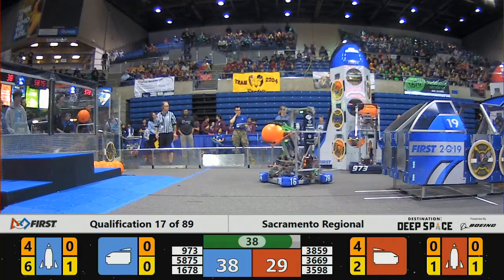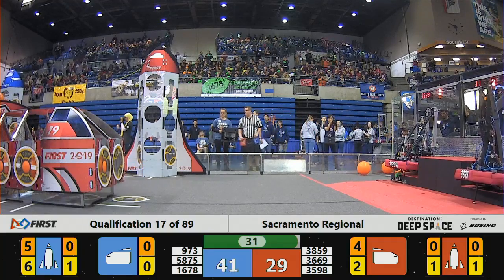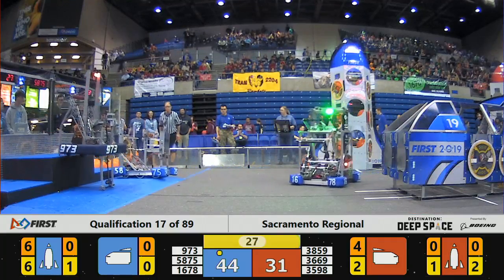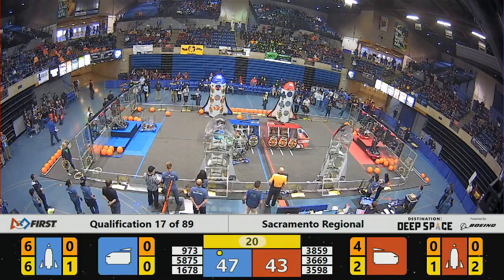Over on the Red Alliance, we've got some teams using climbing mechanisms to get up to the higher HAB platforms. It looks like Robo Knights are making their way to level two, along with their partners Wolfpack. Being on the second level is worth six points each, a total of 12 points there. If they get a third robot on the platform at all, they may be able to earn the extra ranking point bonus.